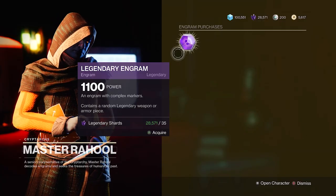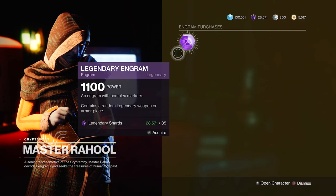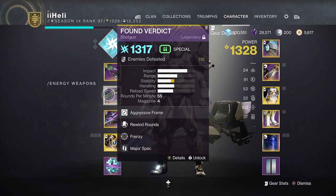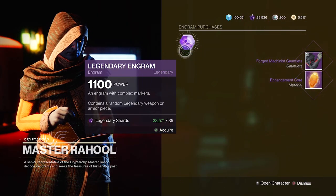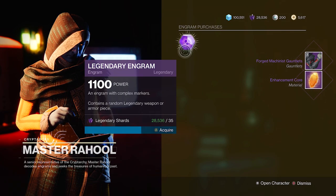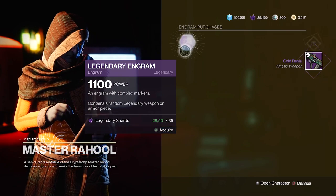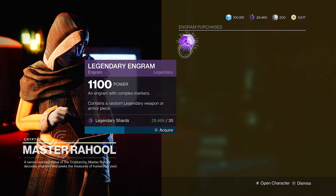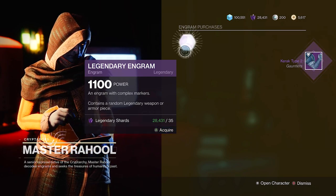I'm 100% going to be deleting some of these as I get them, because I think the total amount to spend 5,000 is around 140 legendary engrams. So I'm not going to be keeping all of them. I've got slots ready as you can see. It's very likely I'm going to be doing a lot of speed-up here. There's the Future Warcraft SMG that can drop with phase mag — I need that in my life. I need a First In Last Out shotgun with auto-loading vorpal. There's a lot I need.